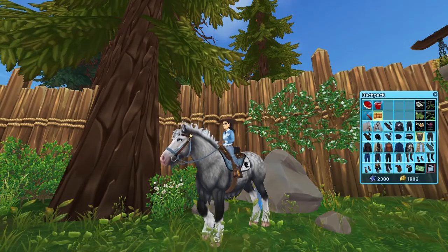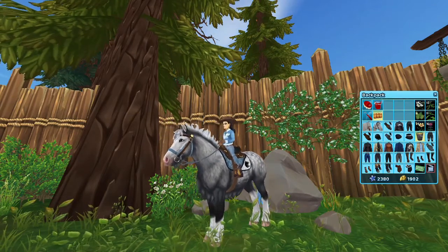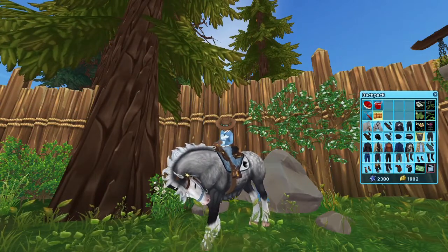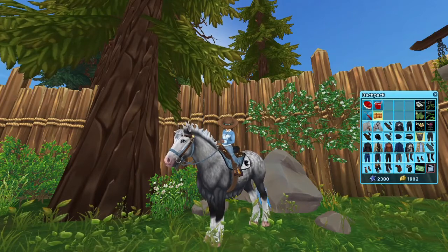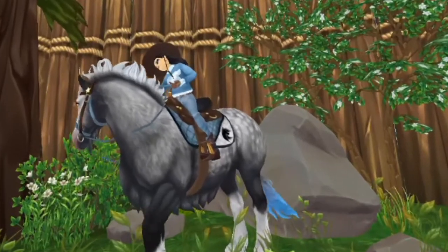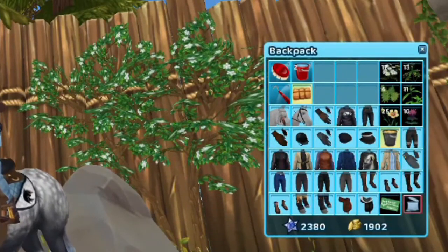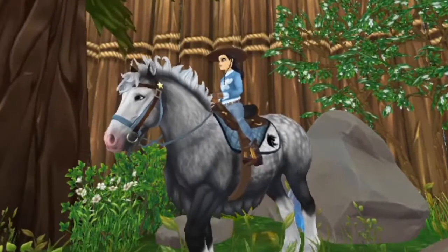Why do we have so little bag space? I remember the old days when it was even smaller, and they did add another row. I could simply not carry so many items, but I want extras in case I want to switch. It would be easier if, where our pet is shown, there was a separate bag for quest items. With the flowers they've added, those always take up six slots, which in the long run is a lot. Adding something like the old wild west double saddlebag would be great too.